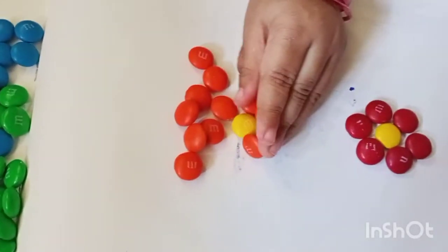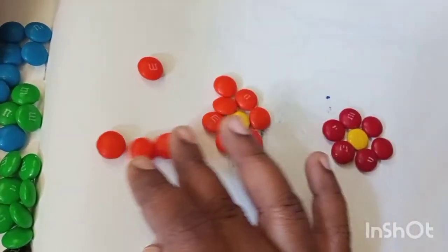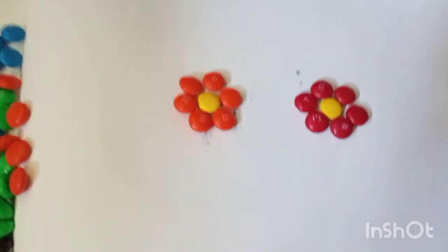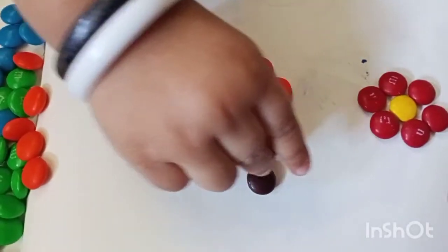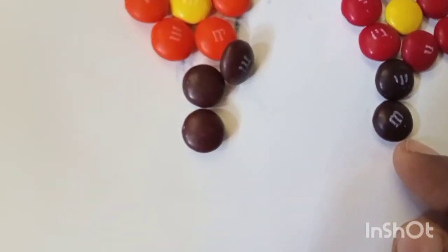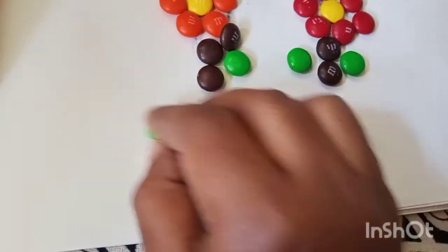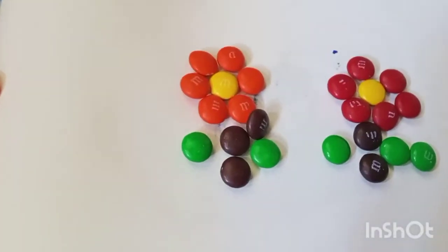Yay, you did a good job! I'll make it neat for you - see, I made it nice. These are extra, we'll keep them aside. You have got two flowers - how sweet, isn't that cute? Now let's make the stem also. The stem is which color? Black? This is dark brown, okay brown. We'll put two leaves also - one green leaf, two green leaf, three green leaf. Three green leaves - we made flower, stem, and leaves!